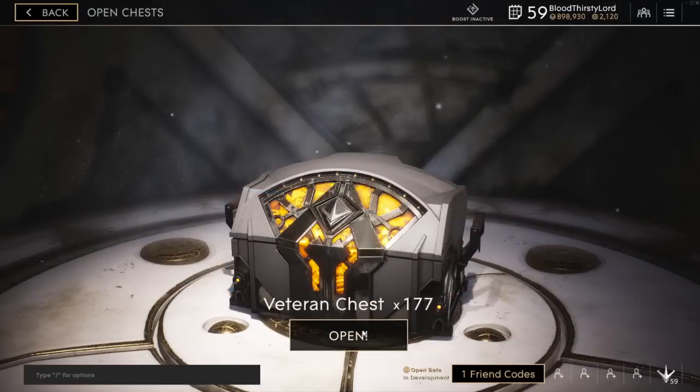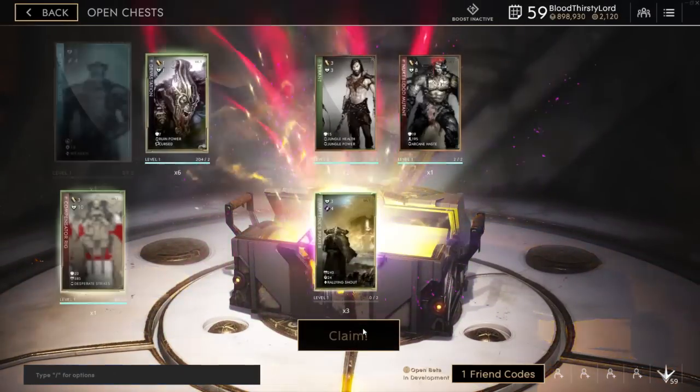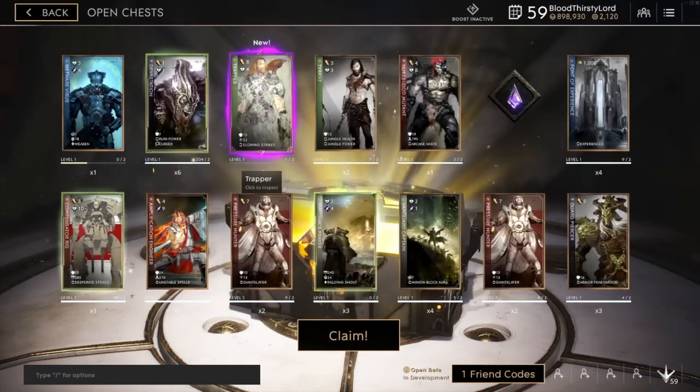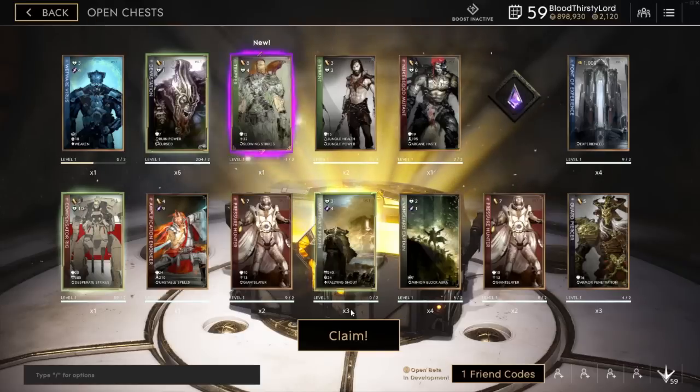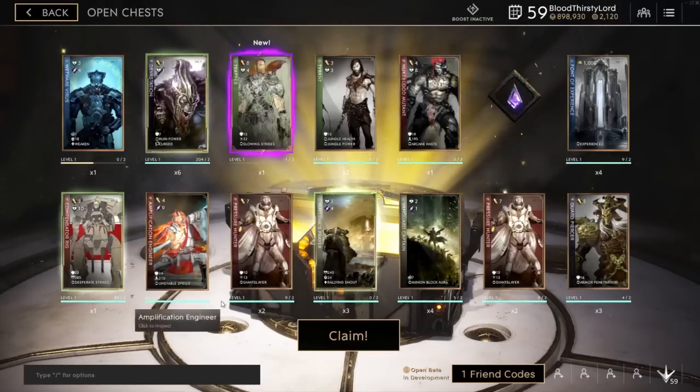We got an epic summon. Looks fancy — looks like concept art. It's The Trapper. The passive is called Slowing Strikes: base attacks reduce enemy move speed by 10 for 5 seconds, stacking up to 10 times, and at max stacks it roots the target for 1 second. Is this like a phase in basic attack form? This is insane. Chimera is just praying for something like this to be in his kit — put this card into the card slot for Chimera and you're pretty much set. That's disgustingly good.